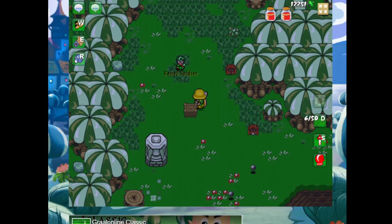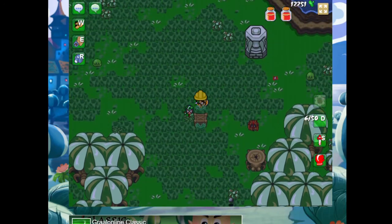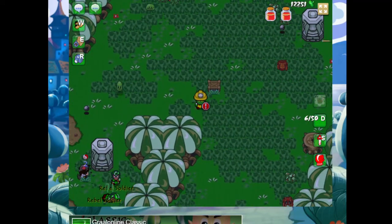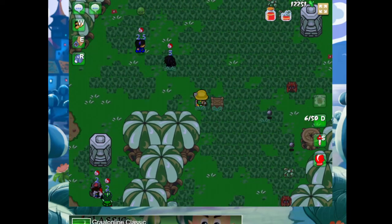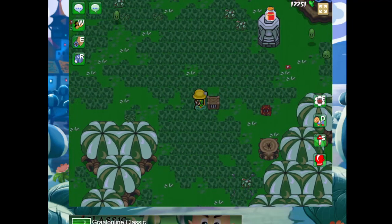So here we have spiders and a rebel soldier. Right there — see? This is where we're going to see these swamp soldiers coming in. They already have one HP, though I'm not sure if they always do.